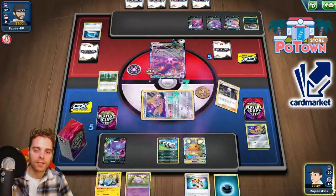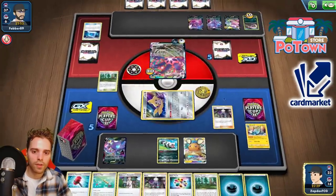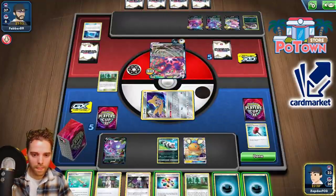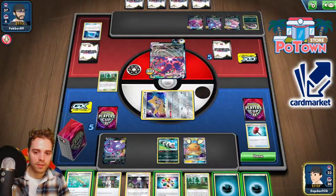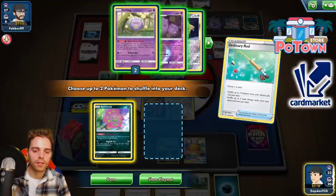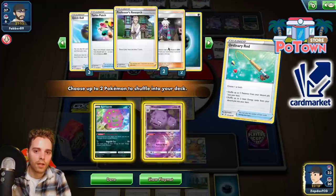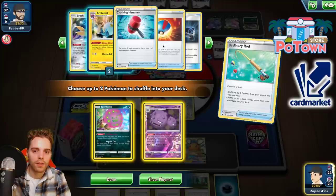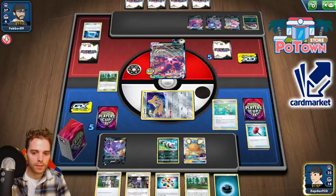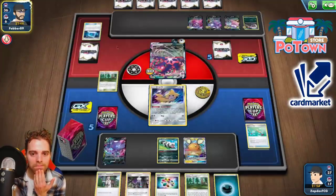First things first — Quick Ball away this, finding ourselves a Koffing. Turbo Patch madness — if it works or not. Stellar Wish getting the Roxie for sure. No Arctozolt party just yet unfortunately. We do have access to other cards like Scoop Ups. There's damage on everything. Crushing Hammer — it is tails, that's not good. We're going to have to attach here. He could have Boss's Orders instantly which is pretty bad for us. Getting ourselves Spiritomb and Arctozolt, although the Rare Fossil setup right now is probably not the best bet. Maybe Roxie is the better play — shuffle those back.